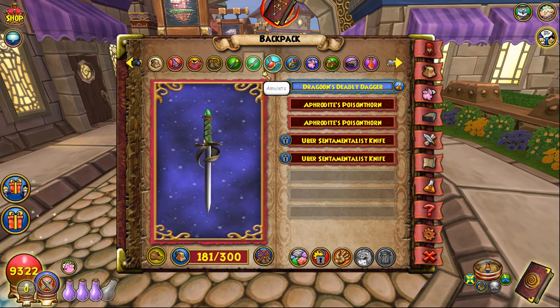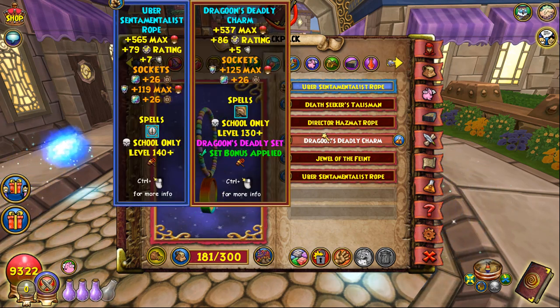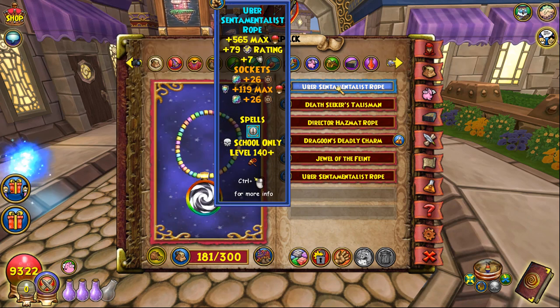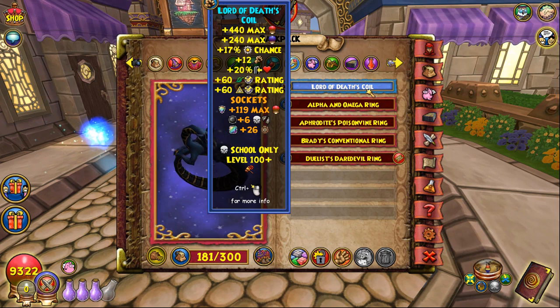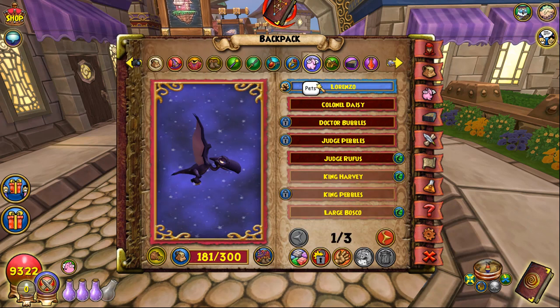The Uber Amulet for Death is so good — it's literally better in every way compared to the Dragoon Amulet. You get more res, more health, you lose seven block but who cares — you get an extra flat socket. Definitely get yourself this Uber Amulet. For the ring, Aphrodite is the move — it's an upgrade compared to Duelist with more health, more pips, and more damage. Better in every way basically.